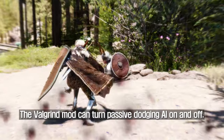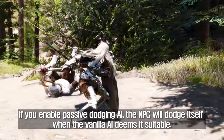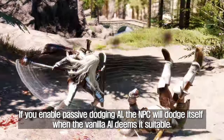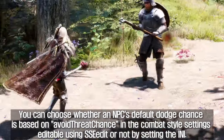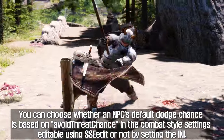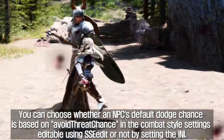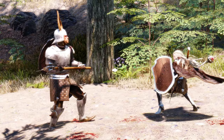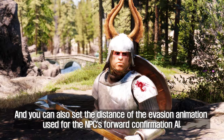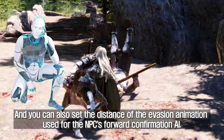The Valgrind mod can turn passive dodging AI on and off. If you enable passive dodging AI, the NPC will dodge itself when the vanilla AI deems it suitable. You can choose whether an NPC's default dodge chance is based on avoid threat chance in the combat style settings, editable using SSEdit or not, by setting the enemy. You can also set how far the enemy will use the dodge at the threat distance, and set the distance of the evasion animation used for the NPC's forward confirmation AI.